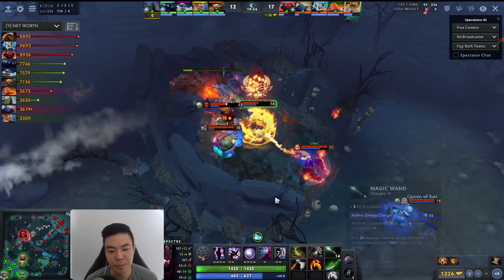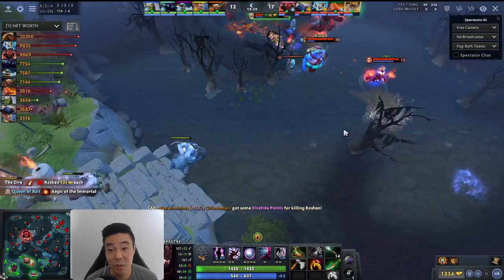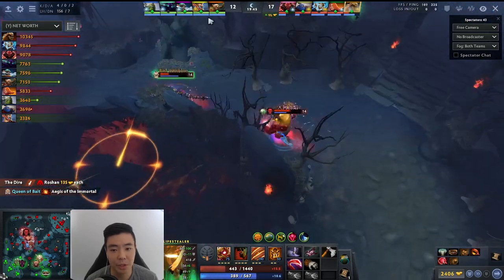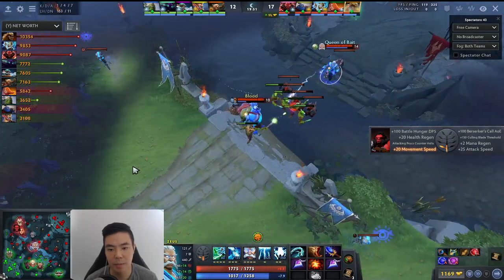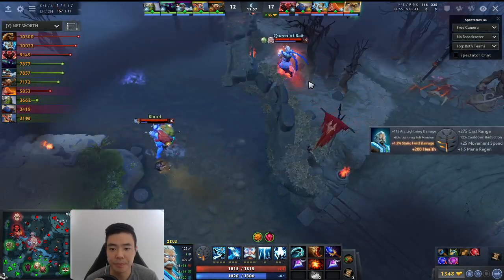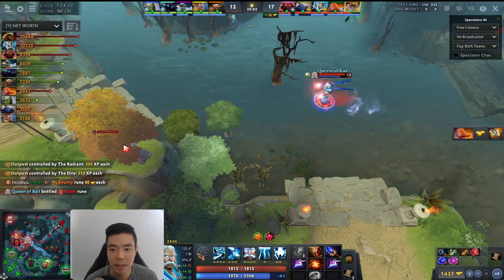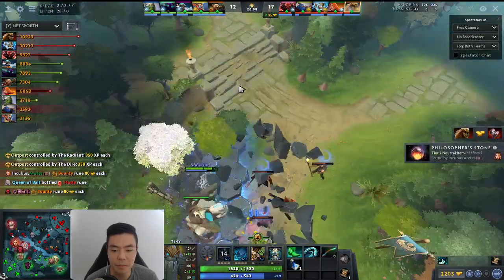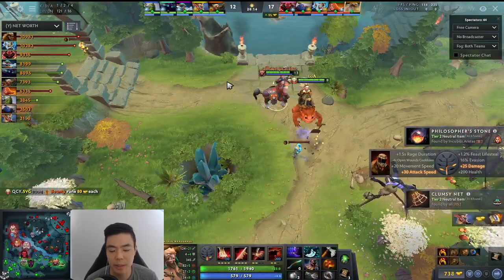The best thing for carries is to have a really good offlaner who can control the battlefield and create space for you to farm. They're in the driver's seat right now. The Spectre had a poor lane, but he's got Yasha, Blademail, and it's 20 minutes. Aegis is going to be picked up by Zeus, who has Aghanims and will go Kai next. Bloodlust is going to be used as well. Zeus picking up a Haste — he's going to be supersonic speed with the bottle. Tiny bought his Blink, which is pretty massive.